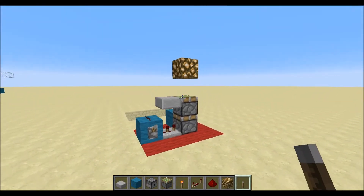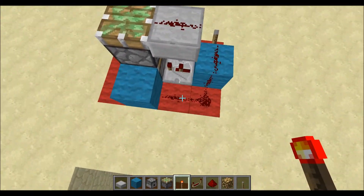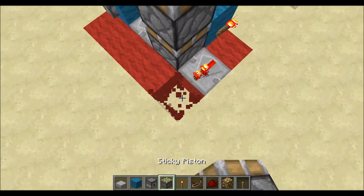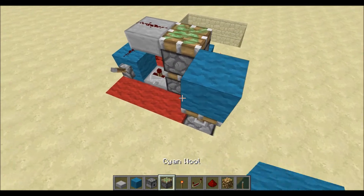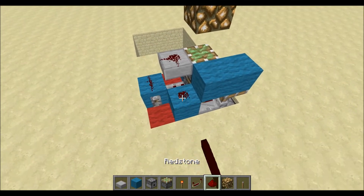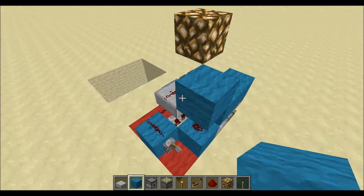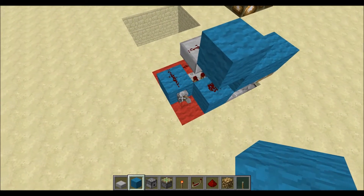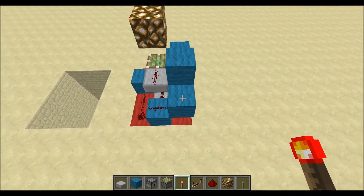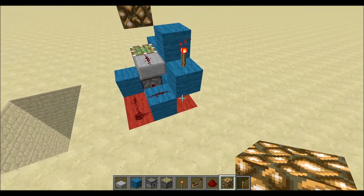Now if you run this you will have your double piston extender. For the retraction, go to this block right here and place a torch and a redstone repeater. Take out this block and place a sticky piston with a block on its face, then another redstone repeater, block, block, block, then place a redstone dust. Block these two off so they won't be trying to communicate with each other, then place a block up here with a torch.